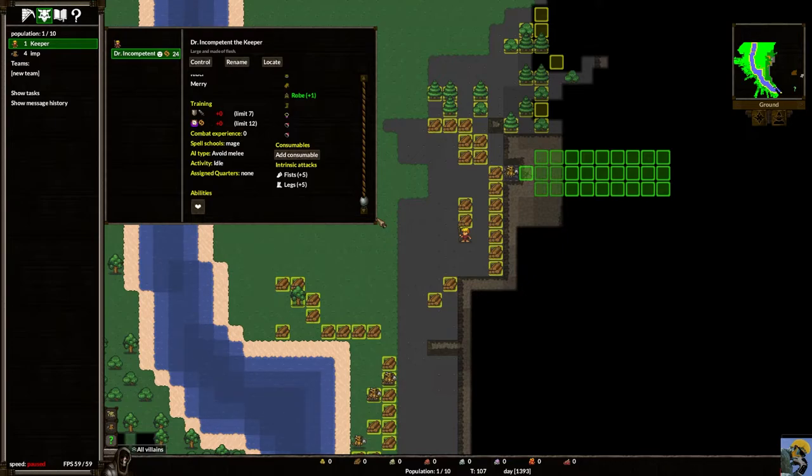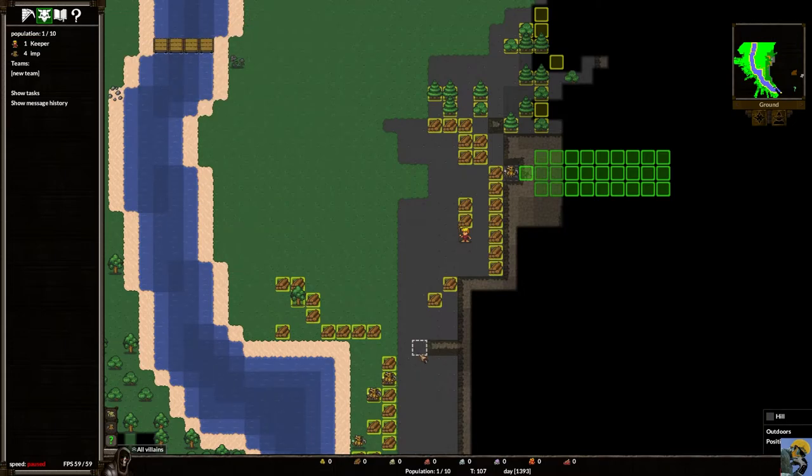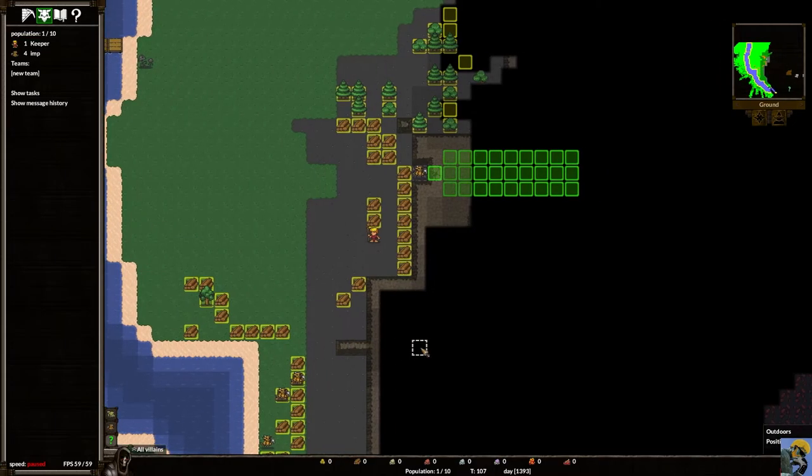If your keeper is killed in this game, it's game over — so protecting your keeper becomes very important. That said, the keeper has an ability to fully restore health, which is great. Also worth noting: the artificer's screen shows 'turns left 498' — meaning he's available to recruit for 498 more turns. Not a lot of time, but it gives us a game plan.